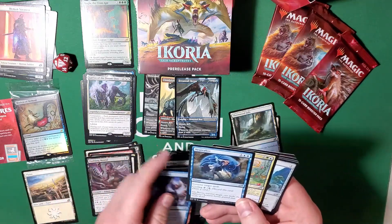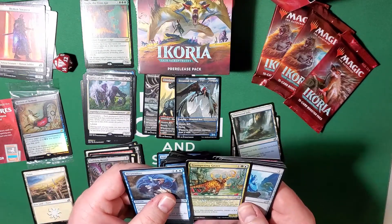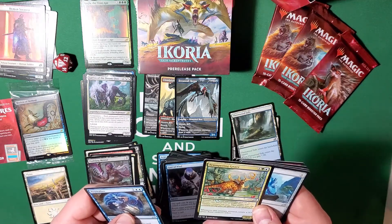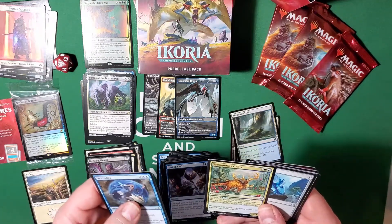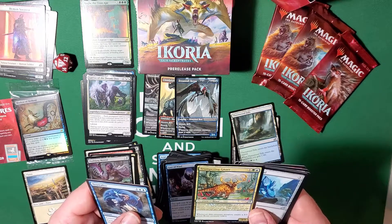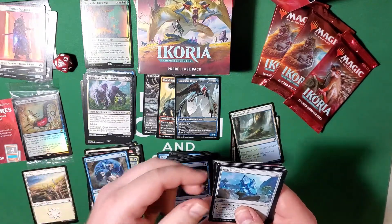Trumpeting Gnarr — another one of the really great mutate cards. You can either pay three to put it into play or mutate it for five. The mutate cost is a little steep, but I think they're meant to put it into play for three and then mutate on top of it. Whenever this creature mutates, put a three-three green beast creature token into play. Pretty sweet.